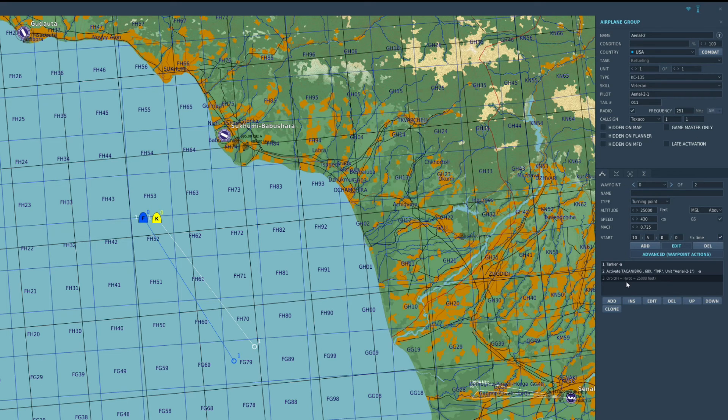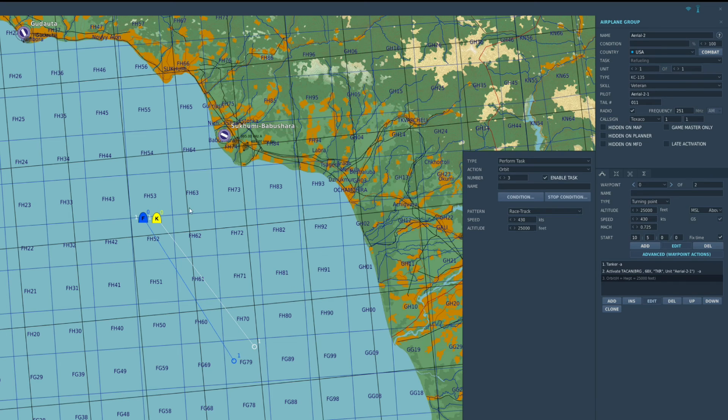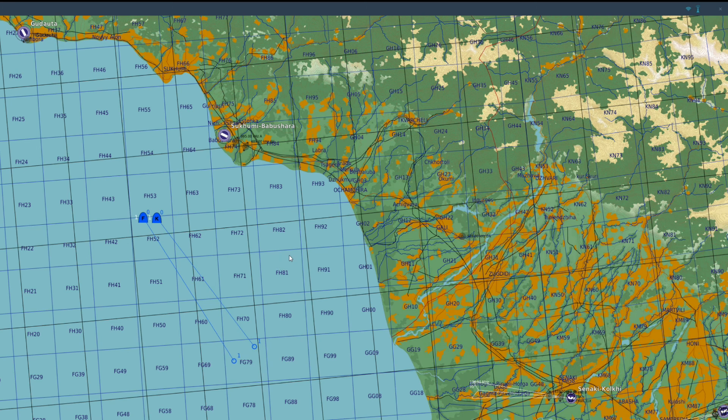With that orbit command placed on waypoint zero, we've told the tanker to fly a racetrack orbit between waypoint zero and waypoint one at 430 knots and 25,000 feet. You can place that orbit command on different waypoints — it doesn't have to be waypoint zero. You could have it fly somewhere and put the orbit command at waypoint four, and it will orbit between waypoints four and five. Thanks for watching — I hope that was helpful.